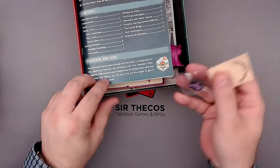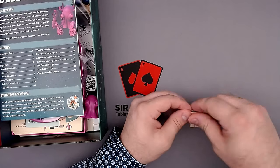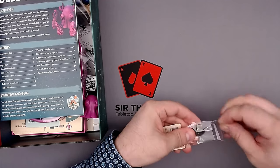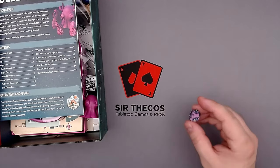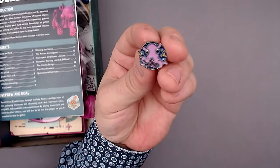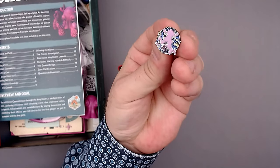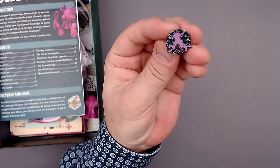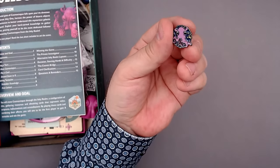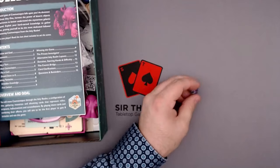But we're not quite done yet - we still have two things. First of all, we have a little pin here. Let us open that up. We can actually open it here. This will definitely go on either my small travel bag or my game master bag. Let's take a look at this - very, very cool, like the little Cosmoctopus pin. I'll definitely pin that either to my traveling bag or to my game master bag.